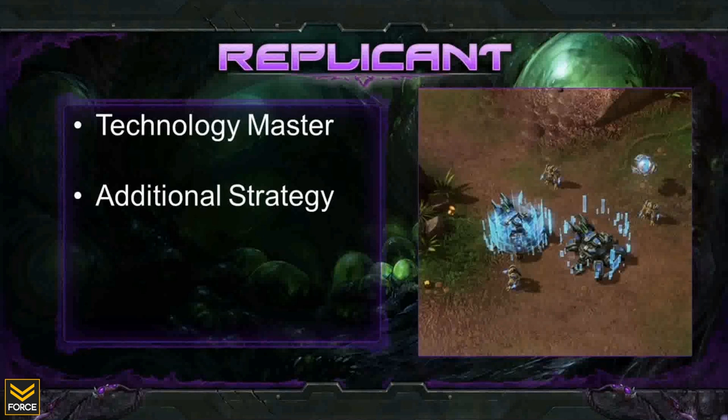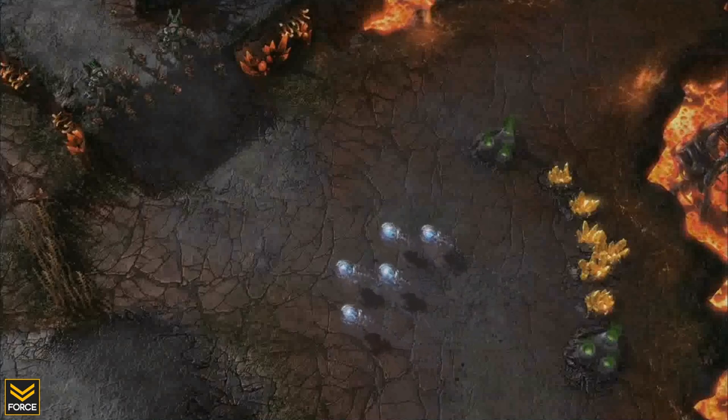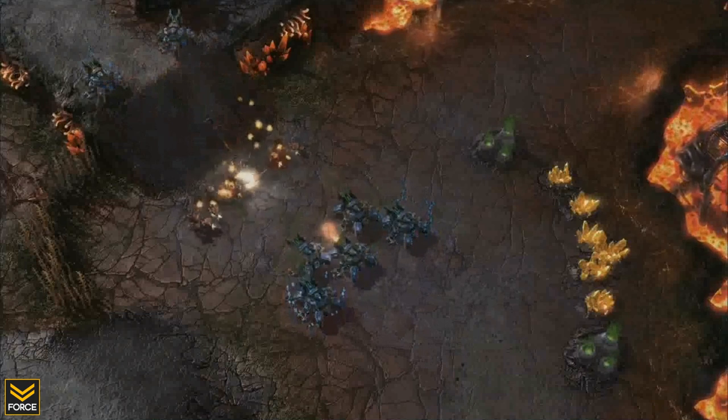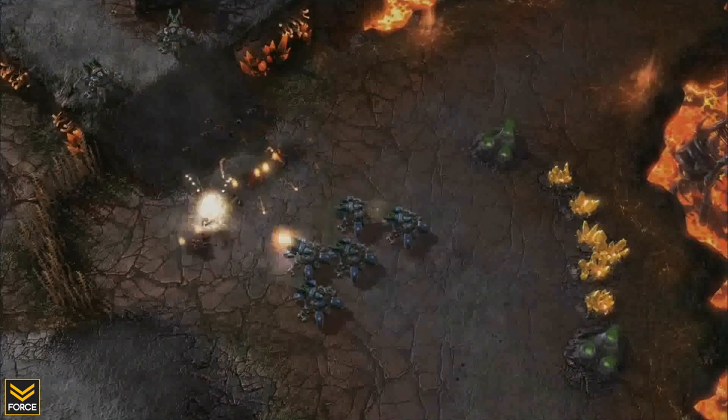The next Protoss unit is the Replicant, a caster unit built from the Robotics Facility with one ability: it can transform itself into any non-massive unit you have vision of in the game. A major downside is its cost — currently 200 minerals and resources and four population. Any unit you transform into should be high priority. Whatever unit you transform into, you receive the possible upgrades for that unit; if you transform into a siege tank you'll have siege tech researched, and if you transform into a Banshee, you'll have cloak researched as well.